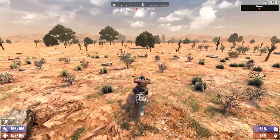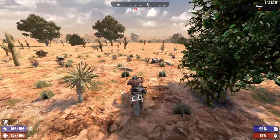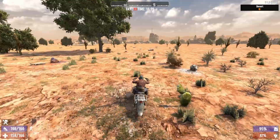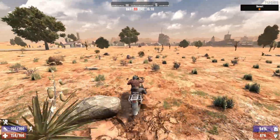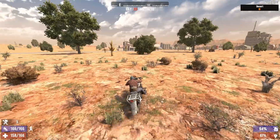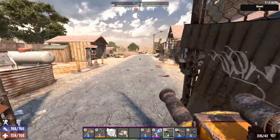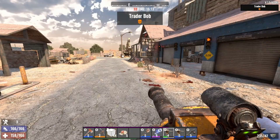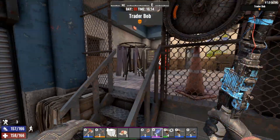It looks like this is an official city, it's pretty big. Let's see — one skyscraper, two, a construction area, big town hall. That means there should be... yes, another Trader Bob! I do kind of want to check out and see what he's got, because this isn't one we've been to before.